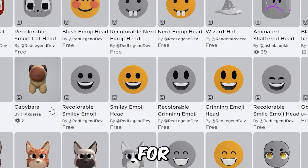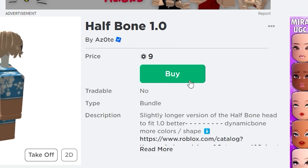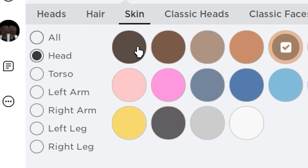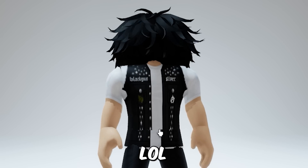For headless, get this item for 9 Robux. Keep an eye on it because it might go free soon. Now just equip it and change your head color to black, then get some hair to hide it. I look like a Lorax, lol.